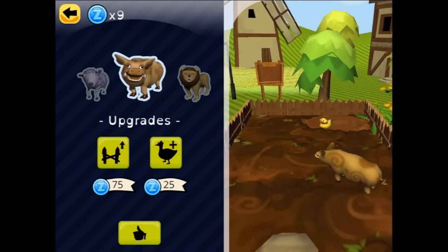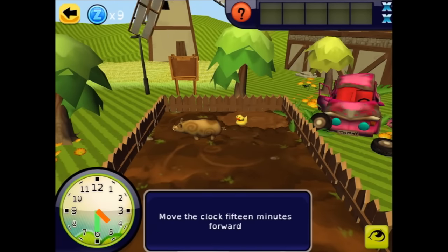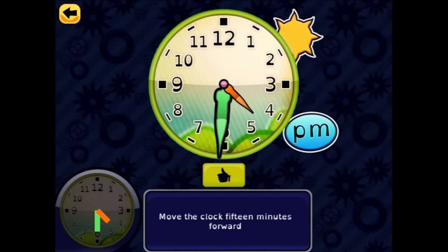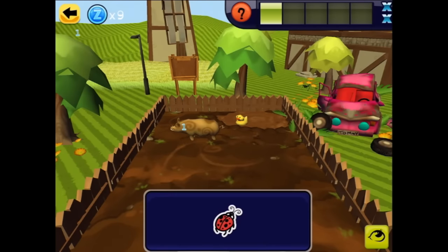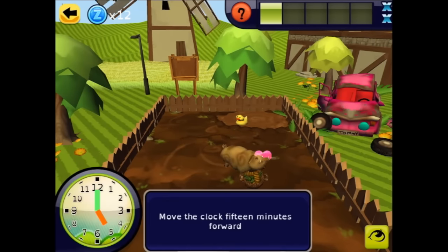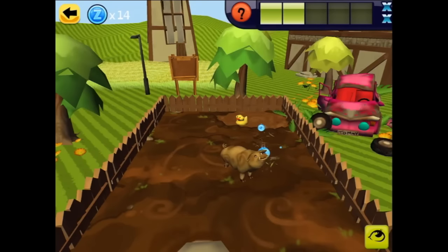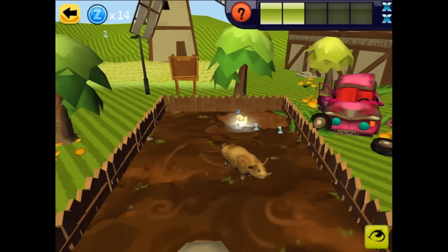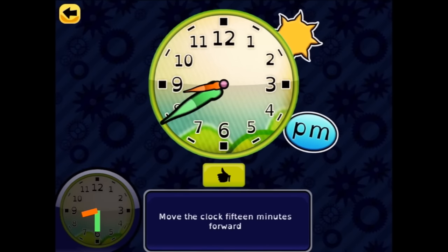We just added a rubber ducky! The next task is 15 minutes forward — that would be a quarter of an hour. A quarter forward: 5, 10, 15. Hello, ducky! Move the clock 15 minutes — a quarter forward. More cleaning to do. Move the clock 15 minutes — a quarter forward again: 1, 5, 10, 15.